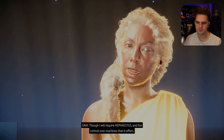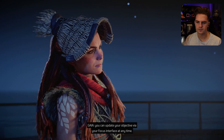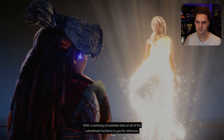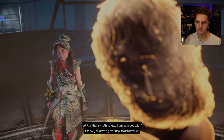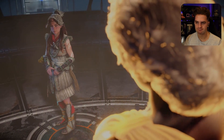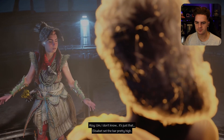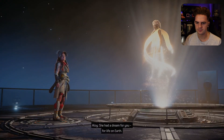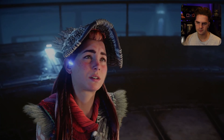I will also transmit a summary of available data on all subordinate functions to you for reference. Is there anything else I can help you with? I know you have a great deal to accomplish. I do, don't I? Weight of the world. Is something wrong? Elizabeth set the bar pretty high. She had a dream for you, for life on Earth, and a lot has gone wrong — and it's all on my shoulders to fix it. Do you think I can do it all? Repair the system? Defeat Far Zenith? Live up to her example?